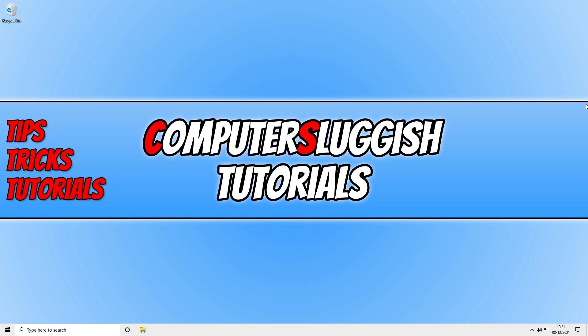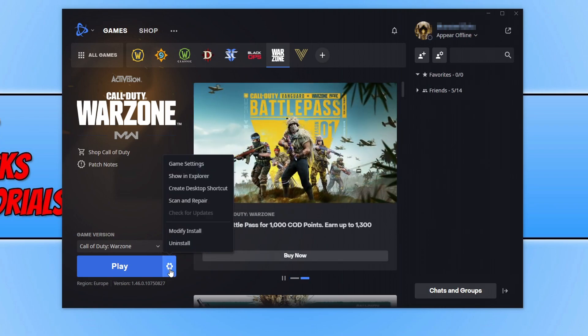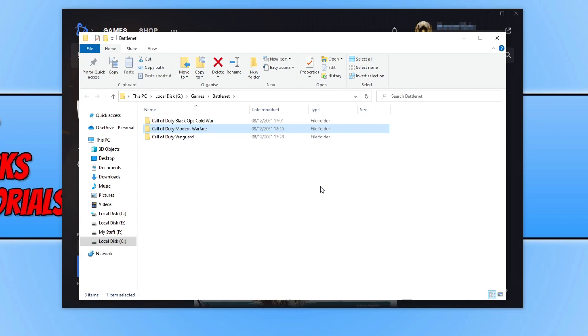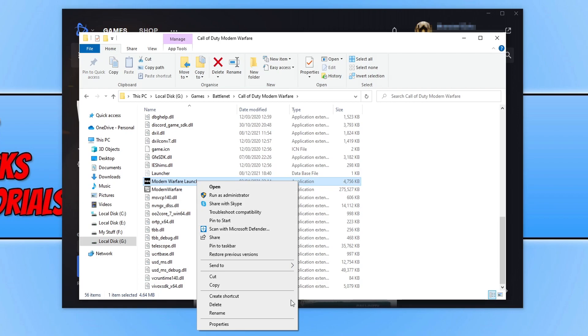Next, go to the location where you installed your game. You can find this through the Battle.net app — click the Warzone tab, click the settings cog, then click Show in Explorer. This opens the Warzone Pacific install folder. Go to the Call of Duty Modern Warfare folder, scroll down to find the Modern Warfare Launcher executable, right-click it, go to Properties, and select Compatibility.